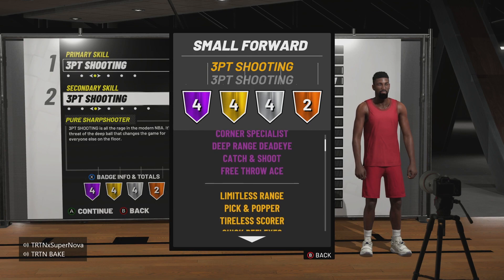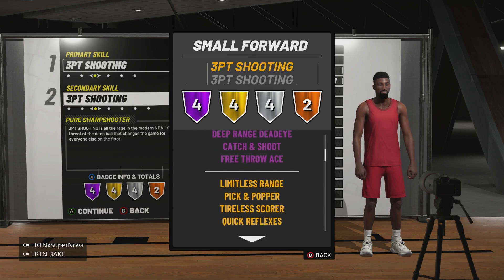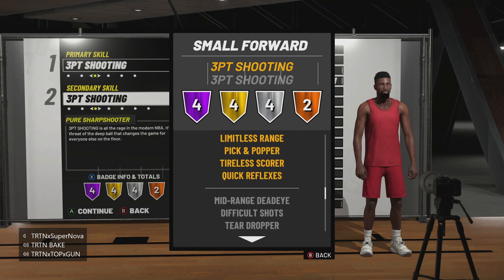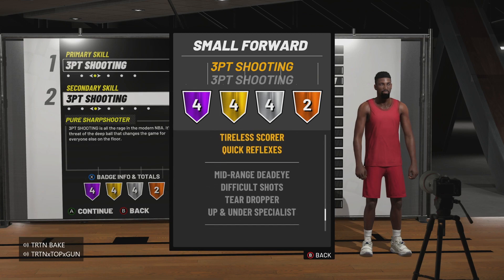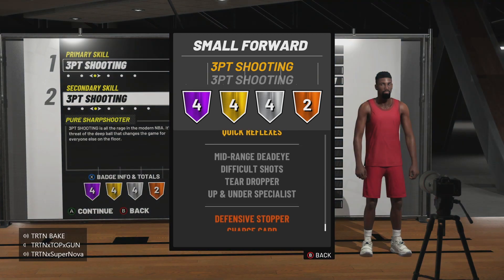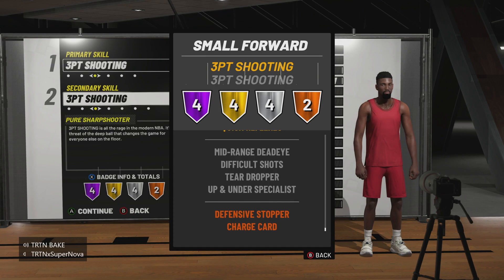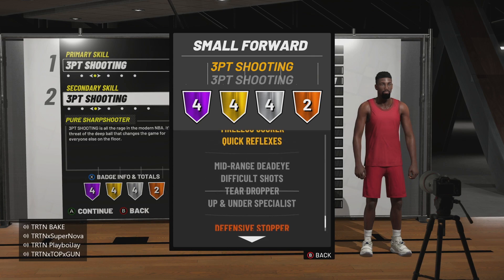You're going to be able to unlock the pro dribble moves — I think it's at a 70 ball control requirement. You're going to have a good layup package too. And you're going to be a little bit quick — about 70 to 75 speed. I know that may not sound fast, but if you're tall you don't need to be super fast because you're lengthy. We're also going to go over ways to use and master the pick and roll with this build.